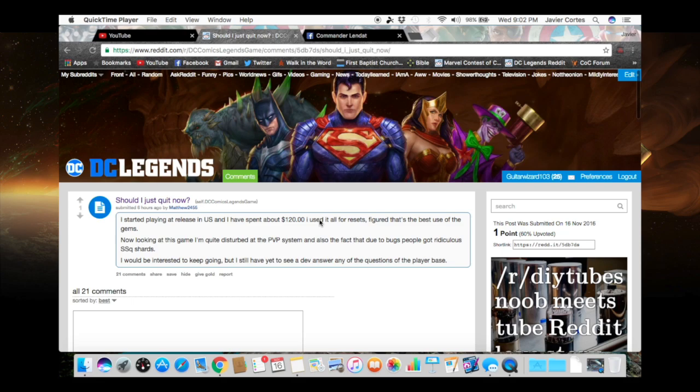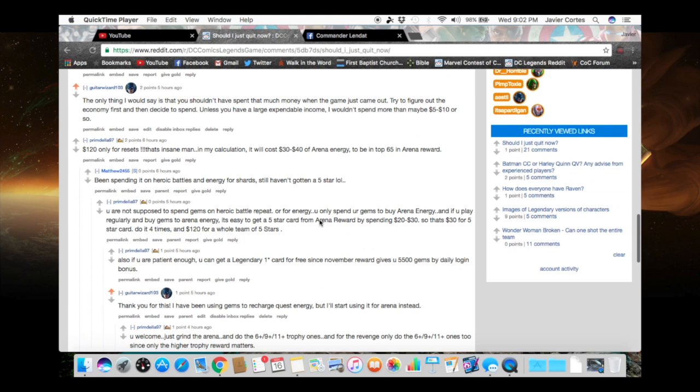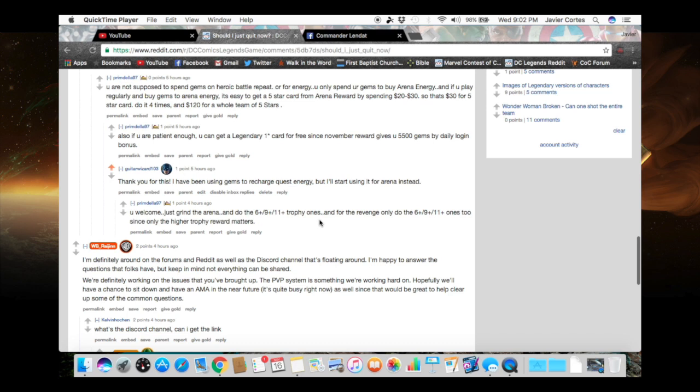Somebody wanted to quit the game after having spent $120 on gems to get packs and not getting a 5-star character. One of the Reddit members, Primedella97, said that you're not supposed to spend your gems on heroic battle repeats or energy — you only spend them on arena energy.